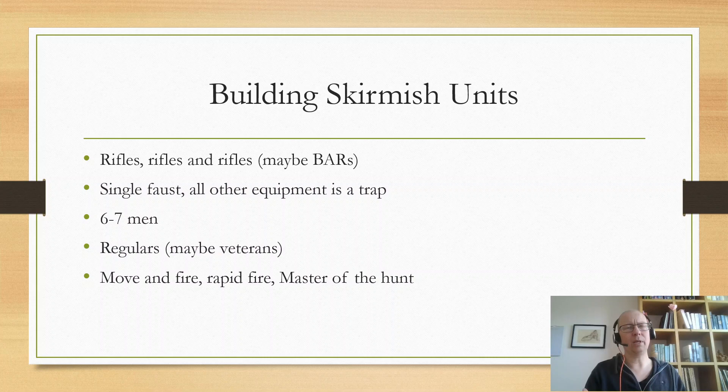Building skirmish units: use rifles, maybe BARs, or assault rifles for Germans. BARs are beneficial for Americans — you should basically always take BARs on American skirmishes. For other nations that can take BARs, it's less certain. The key benefit of BARs is range, not just extra shots, because skirmish units want to stay at a good range to deliver pins and casualties. They don't want to be in range of assaults or SMGs — they want to outrange the opponent.